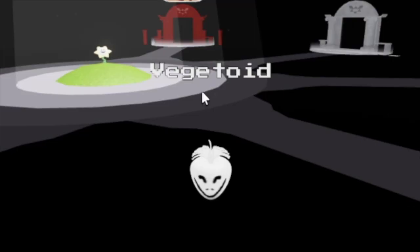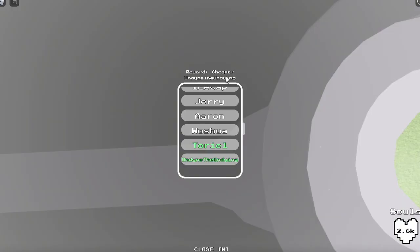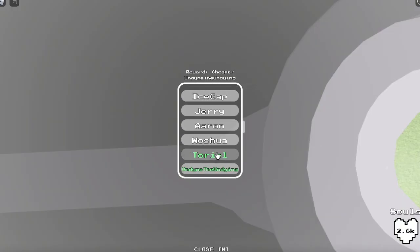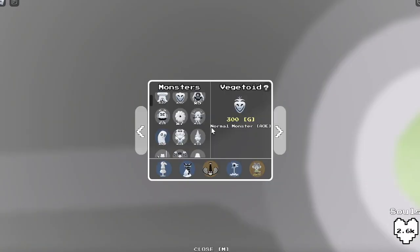Also, a new feature they added: you can actually hover over a player's hitbox and it shows you their inventory, which is pretty nice. Also, each character is just cheaper — all of these apply and you don't even have to use them, they're just active anyways.